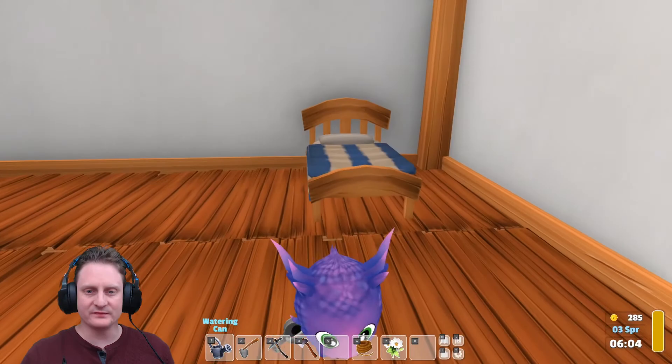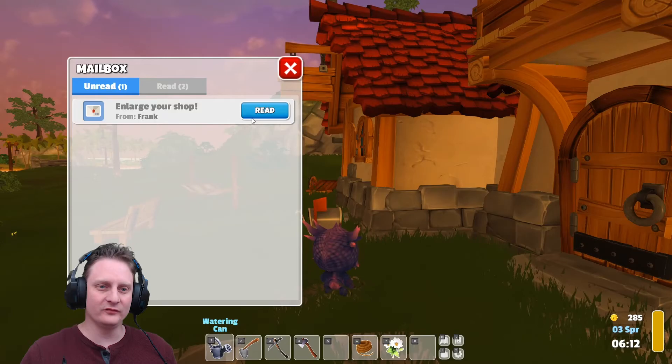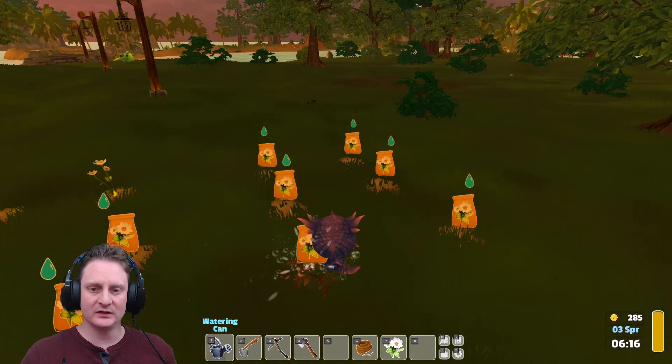I think we want some stuff in this house. It's looking a little bare. A dragon doesn't want a bare house, a dragon wants a dragon house. Hello Frank and larger shop — that's exactly what I want to do today. But first, let's water these daisies. These are my money makers right here.